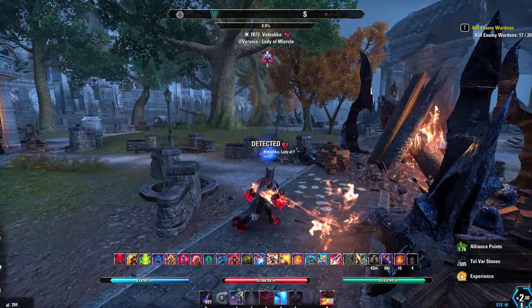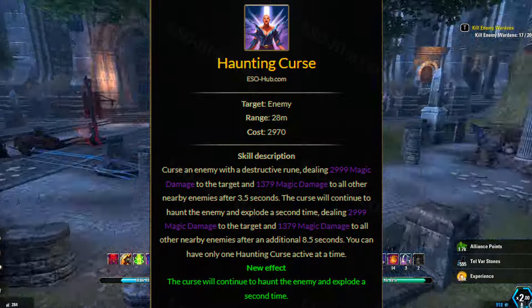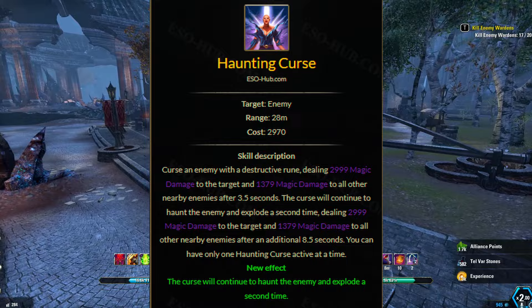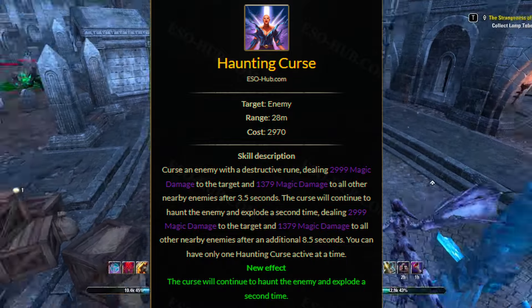In my case, as a stamp sword, it is the Haunting Curse. Timing the Haunting Curse correctly can really mean the difference between victory and, you know, getting teabagged by the opponent.